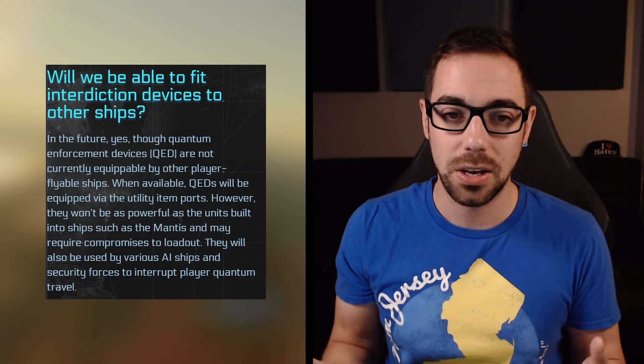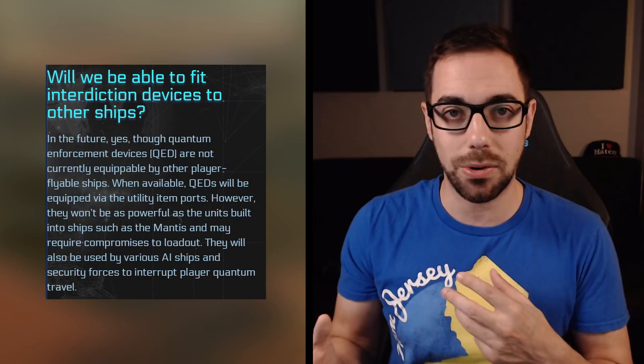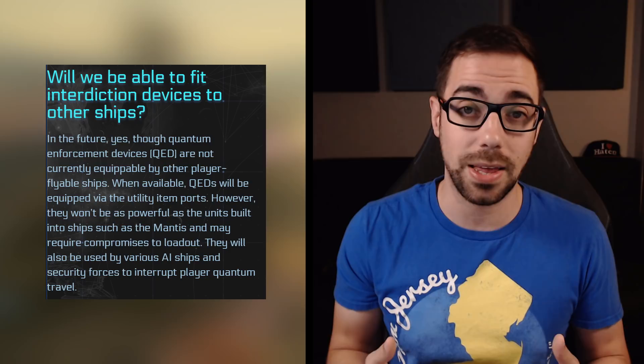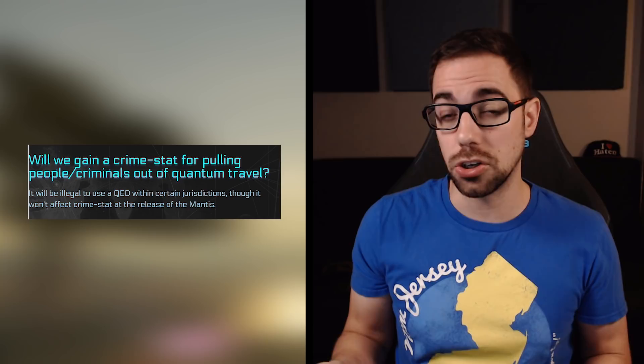The Mantis Q&A is up. One question: will quantum enforcement devices be able to go on other ships? The answer is yes, in the future — they'll be put on utility item ports, which we don't have access to yet, and they won't be as powerful as ships like the Mantis that have built-in devices.